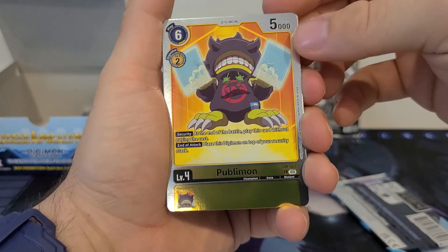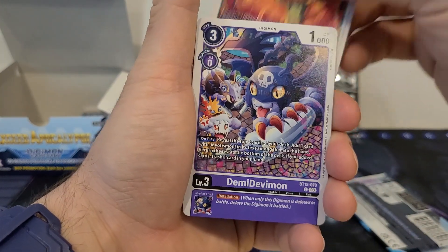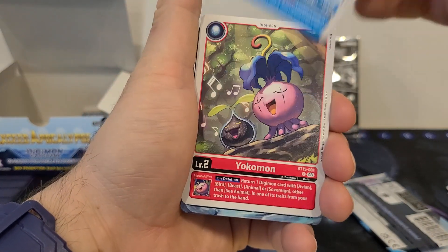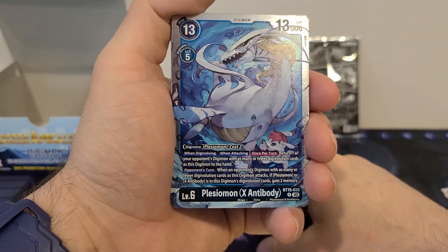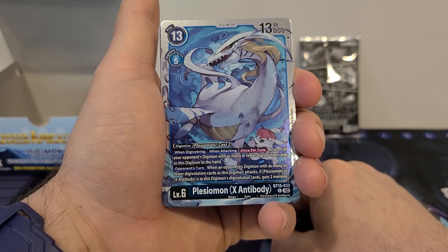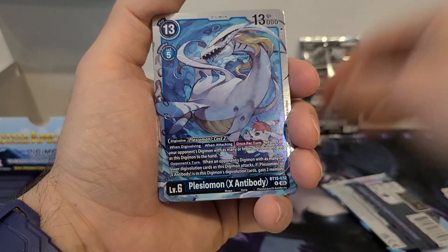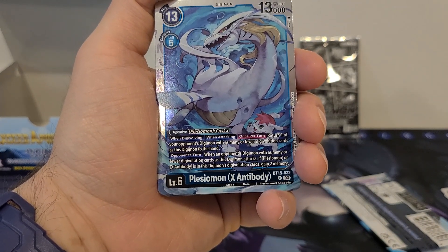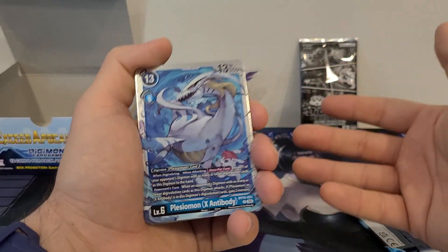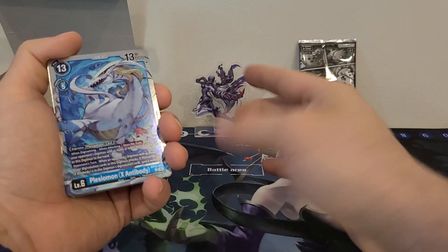We got Publimon, our Atmon lookalike — Celestial Arrow, Maramon, Togemon X-Antibody, Demidevamon, Palamon X-Antibody, Garurumon, Nyarumon, Gomumon X-Antibody, Yokumon, Plessiomon X-Antibody — 13 play cost, 5 Digivolution cost, 13,000 DP. Digivolves from Plessiomon for a cost of two. When Digivolving or when attacking, once per turn, return one of your opponent's Digimon with as many or fewer Digivolution cards as this Digimon to the hand. Opponent's turn: when an opponent's Digimon with as many or fewer Digivolution cards attacks, if Plessiomon or X-Antibody is in this Digimon's Digivolution cards, gain two memory. I like what this one does — definitely a side mega, not a main.